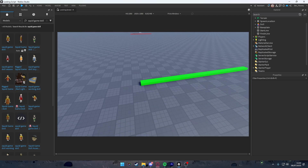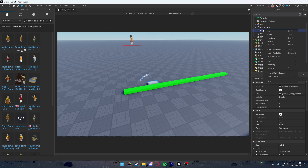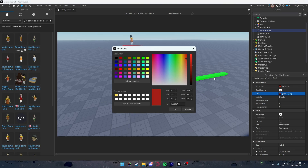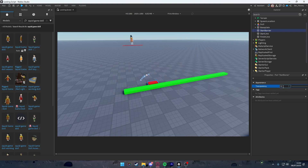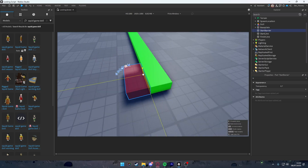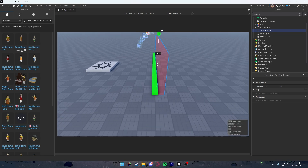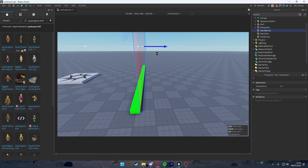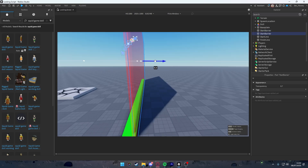I'm also going to make a start barrier. Add another part and name it 'start barrier'. Make the color red with a transparency of about 0.7. Size and place it just like the finish line, then scale it up. I'll place it in front of the start line.